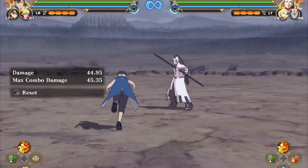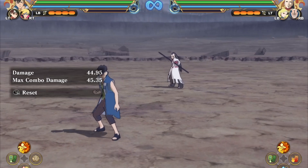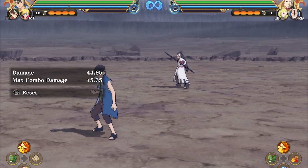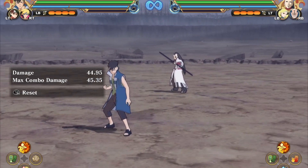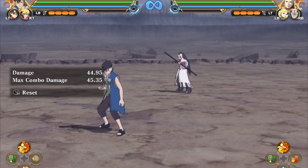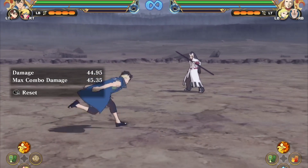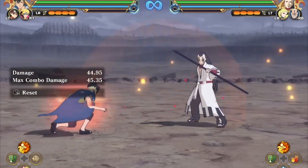For Kawaki, we actually have a max combo of 45 damage — you can see it on the screen. Do you know how much that is? That's an entire health bar. It's a very short combo, so if you ever catch someone without subs, you almost automatically win the game with Kawaki. We'll go over that later, but let's cover a few easier things first.